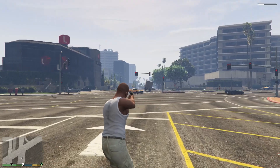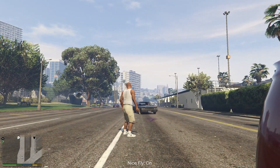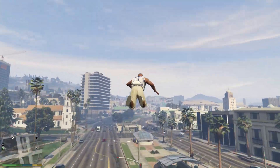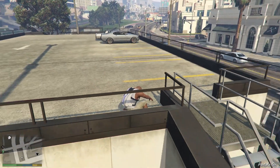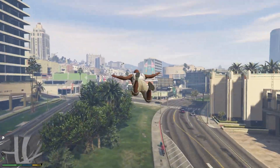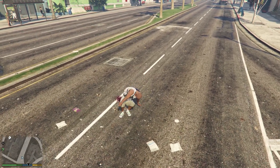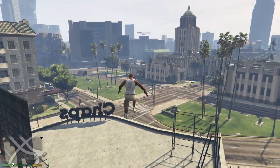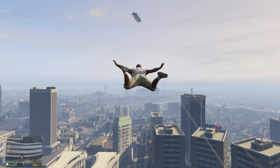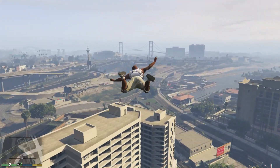You could do some pretty cool stuff with the gravity gun. Now for the superman flying mod: hit zero to enable it, then use spacebar to fly. Once you get into parachute mode, hit W to go down, S to go up, and A and D to go left and right. I'd definitely recommend having the invincibility mod on. It takes some time getting used to.